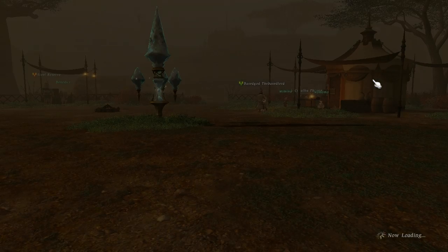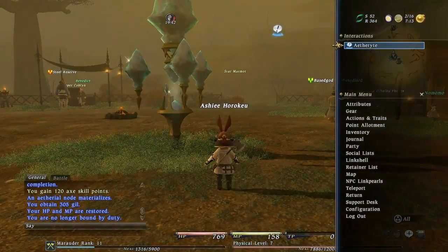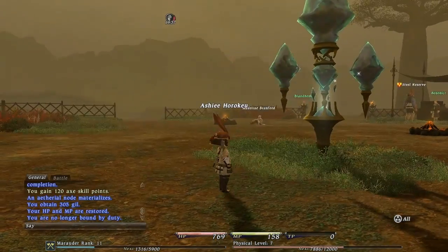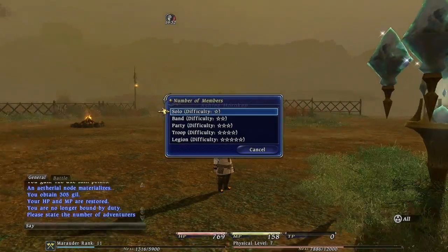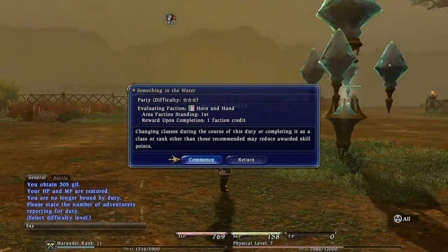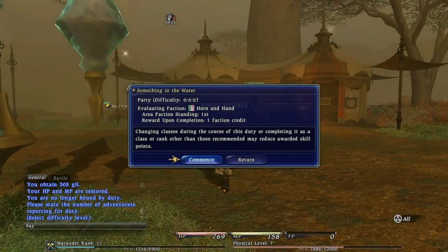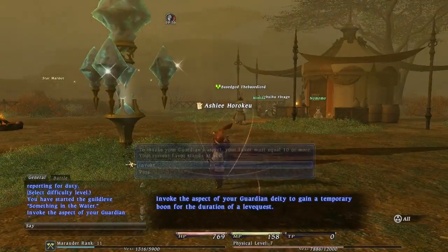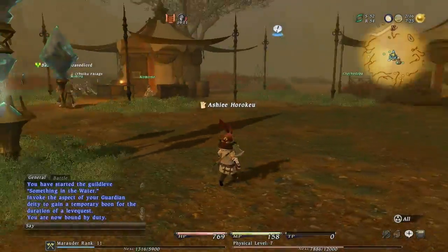I think I have one more lead here, then I can head to the other camp. I don't know — aethrite, an initial quest, and there's something in the water. Party difficulty — evaluating faction — Horn of the Hand. I guess those are some of the things they added. I had no clue what factions are, so we're gonna have to figure that out.